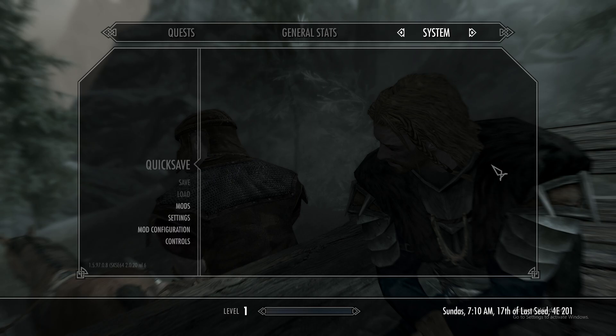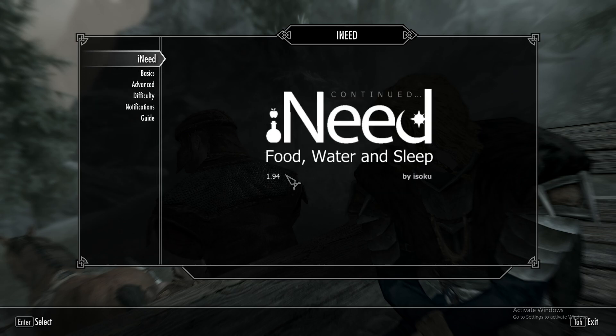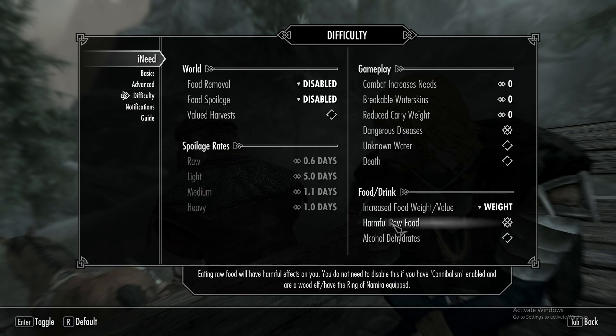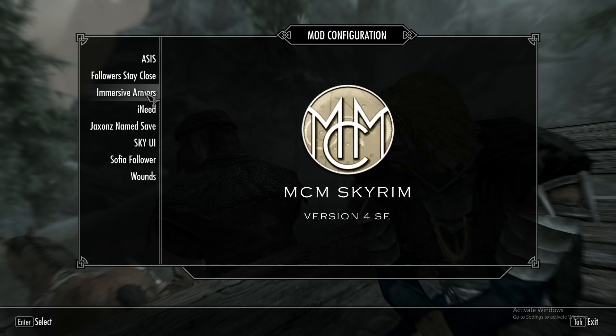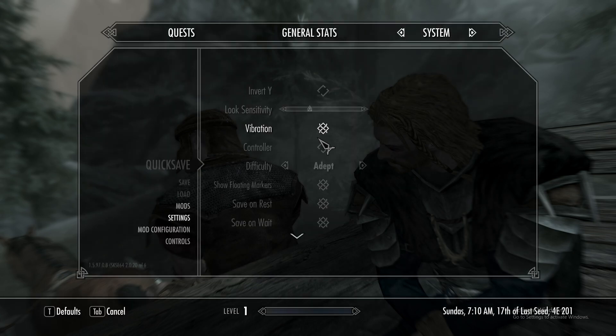Alright, I'm back and I got everything working. As you can see, I got all the mods up and running. I'll go to the macro configuration - like I said, I did add a few mods of my own: some companions, the "I need" mod which is the food, water, and sleep mod. I'm not going to go into it all, I'm just going to show it off here.